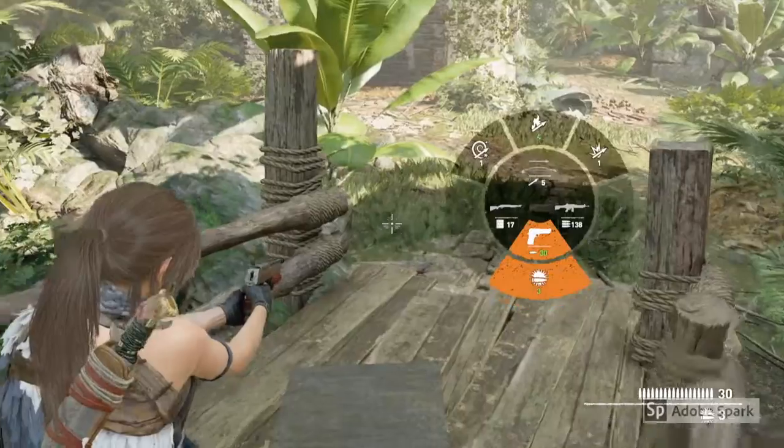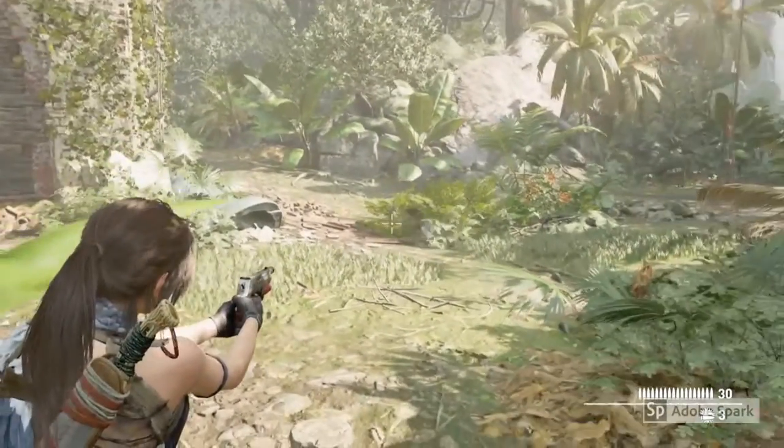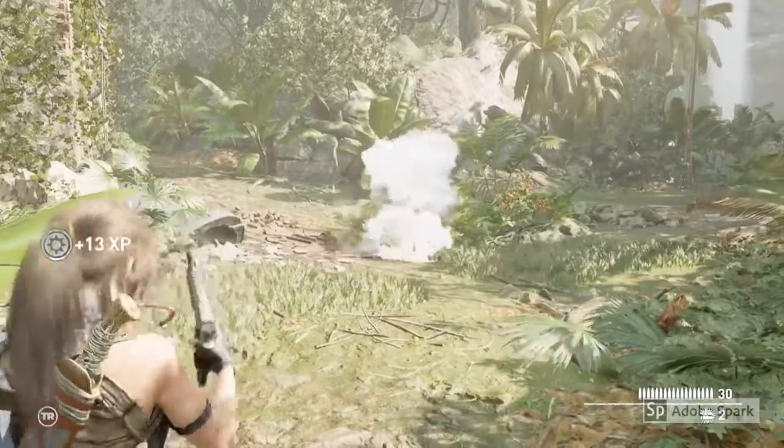All you have to do is make sure your pistol is equipped and make sure you've got the flare rounds on there, find the turkey and shoot by pressing R1.